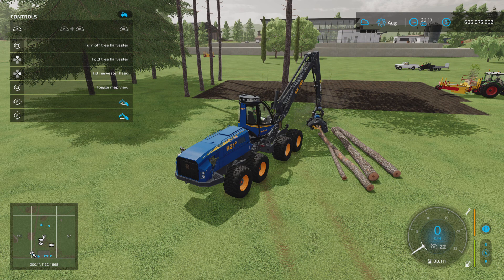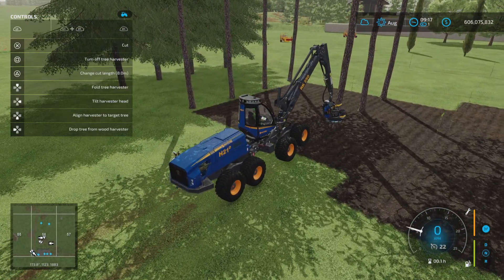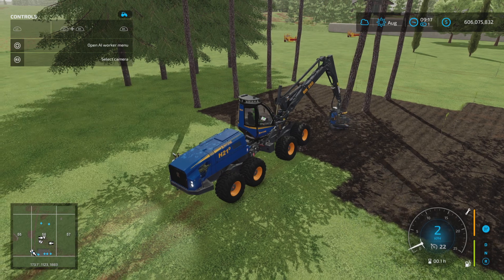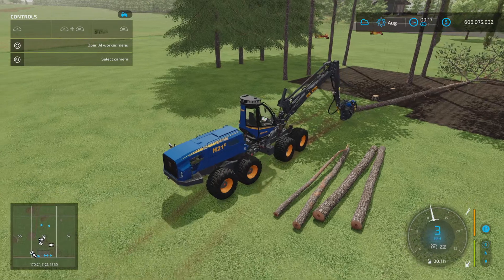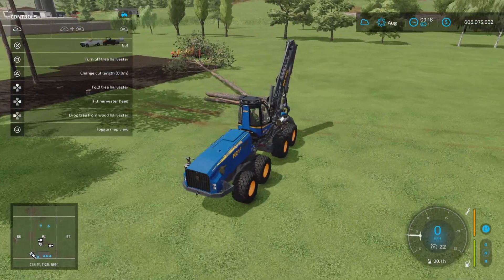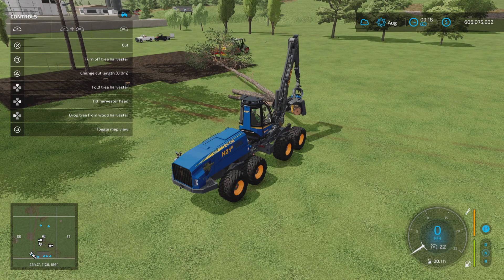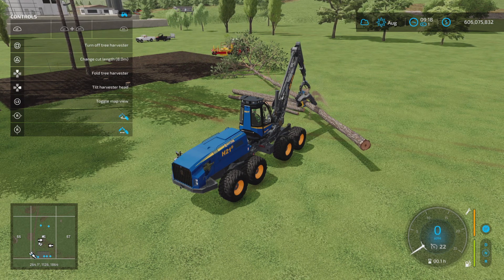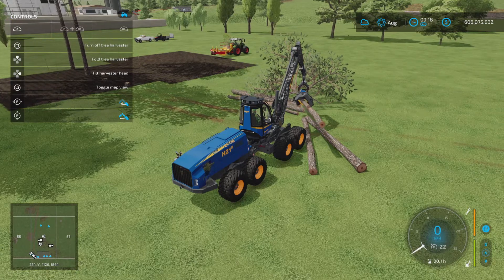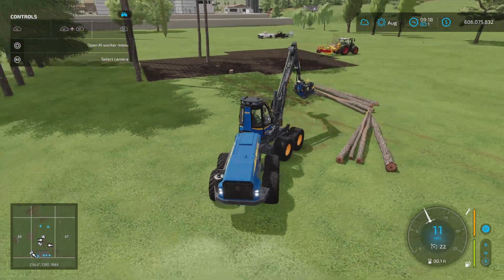I'll just lift that up — what it's doing is delimbing the tree for us as it goes through. Then we move on to the next one. I'll position the tree harvester since I'm happy with that position, then cut — it automatically grabs the tree. Physics can get a little crazy so just be prepared for that. I'll lift the tree out to give some room, push it away, then cut it again. Try to keep your piles nice and close together as that will help when it comes time to load those trees up.